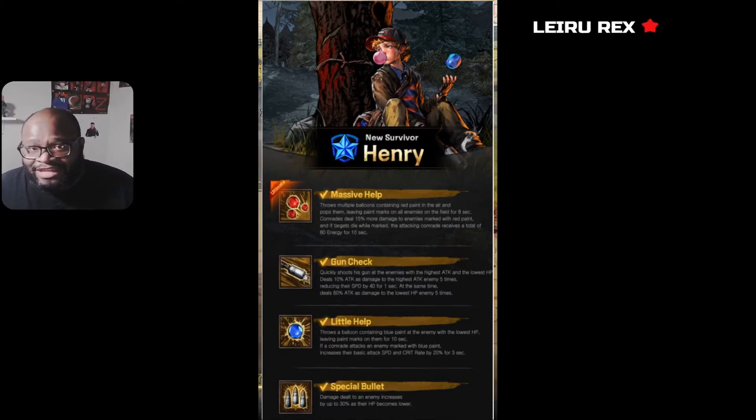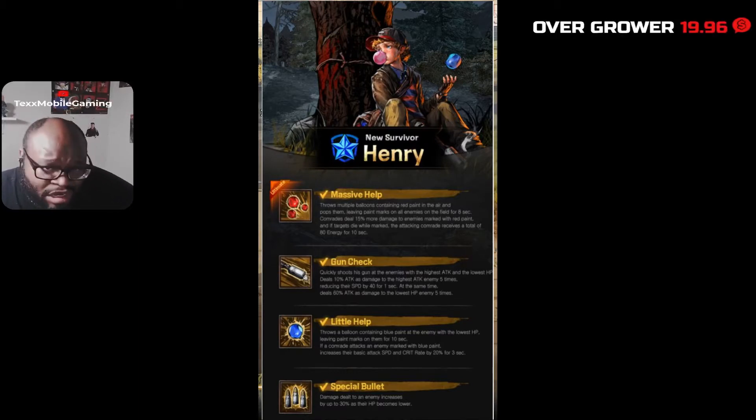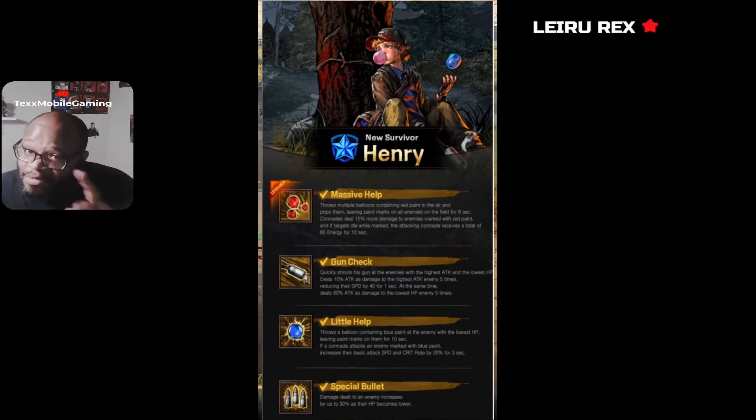Henry is a good support tune that not only helps with creating energy for your characters, but also on the flip side, when enemies get low he gets a major attack boost and he's going to be able to help you take some of these guys out. Whereas you might not want too many support tunes in one team, he will actually pair very well with Glenn.